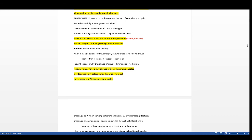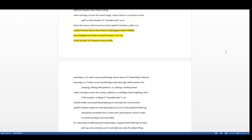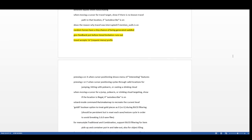Diagonal jumping through open doorways is now prevented. That used to be one of the big benefits of jumping, especially on the astral plane — but apparently it wasn't intended behavior. Random horses now have a tiny chance of being generated saddled, giving more opportunities to find saddles in the dungeon.